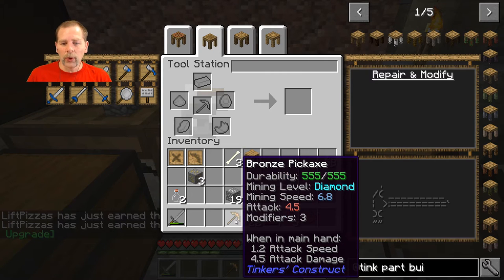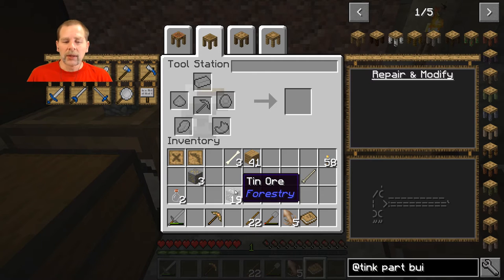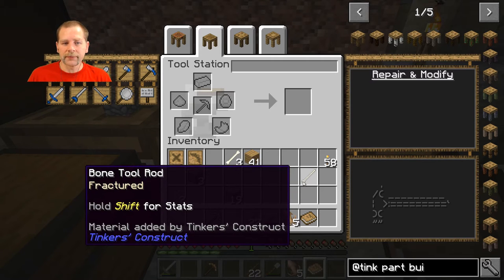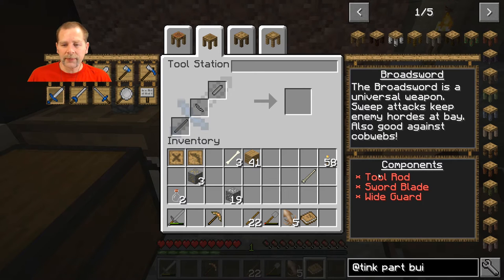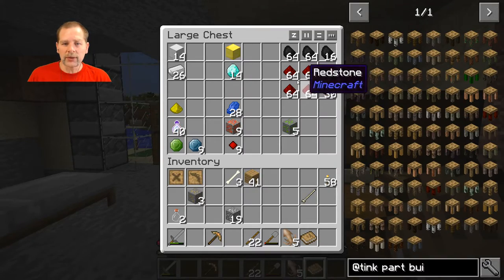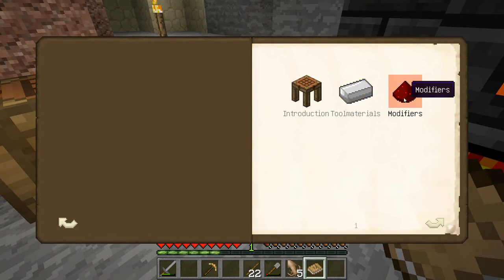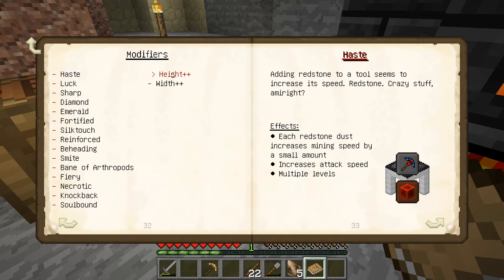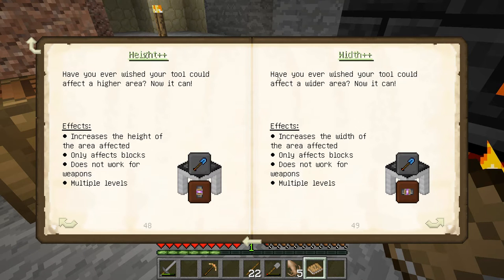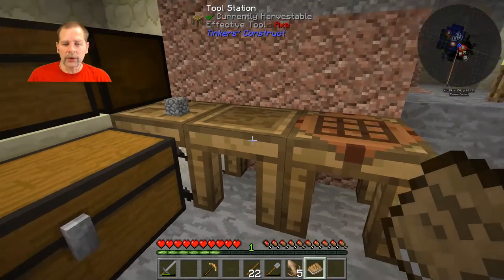This pickaxe will run out of durability, but when it does you put it back on the table, add some bronze, and repair it - it's repairable forever. It's not like the standard vanilla tools that break and increase in cost. Instead of enchantments you use redstone, lapis, and a few other materials as modifiers, which are pretty much like vanilla enchants except you can also make it wider or taller so you can break multiple blocks in one shot.